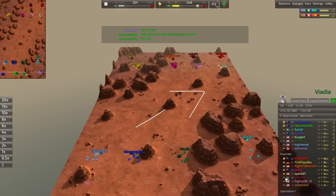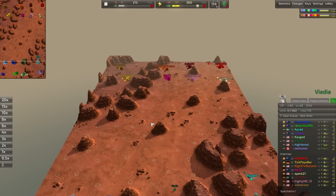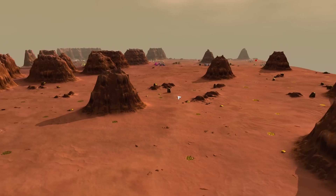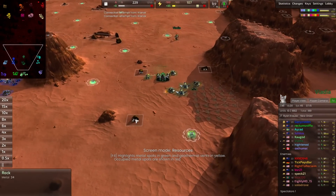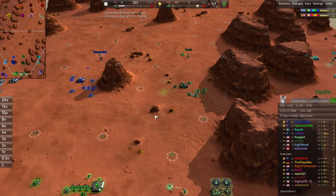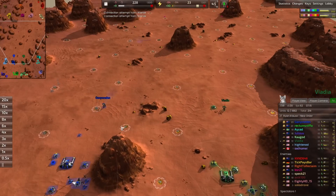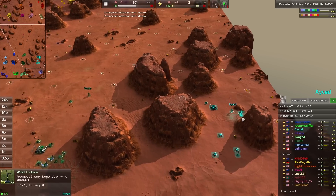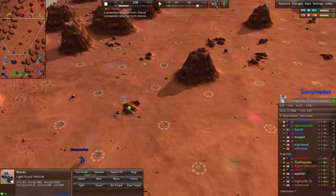We also have the open plains down here, which is a great spot for attacking through and where most of the game tends to be decided on this map. These open plains lend themselves to quite destructive battles. Additionally, we have a ton of reclaim here — rocks worth 24 metal abound — but these are your average players so I don't have high hopes for that reclaim being collected.